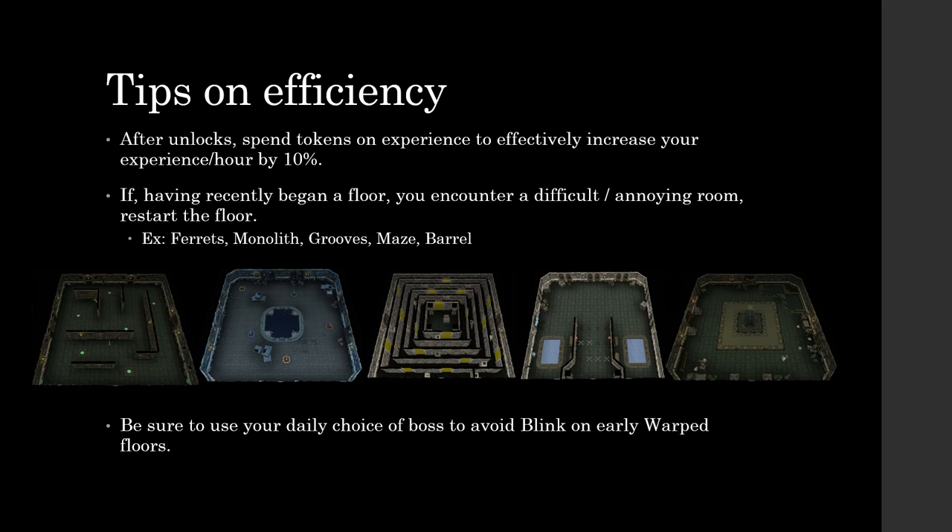My last tip on efficiency is to always use your daily choice of boss to avoid Blink on the early warped floors — that's going to be floors 48 to about 52 or 53. After that point you start to unlock Hope Devourer. By that point you don't really have to worry about encountering Blink because his chance to spawn continually reduces. It's much better to use him on those earlier floors where he has about a 1 in 3 chance of spawning, as opposed to later on where it goes up to 1 in 5 or 1 in 6.